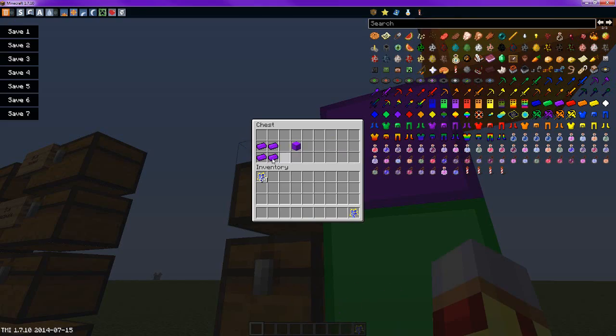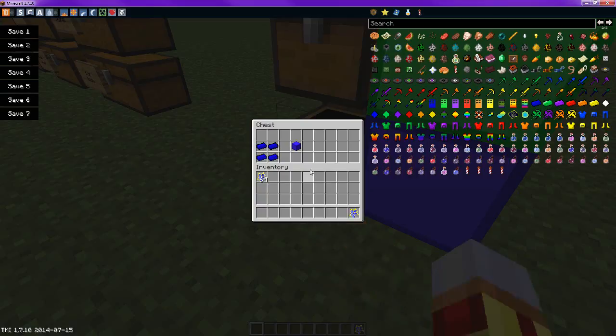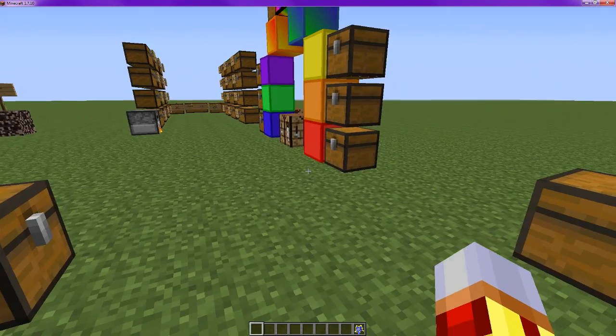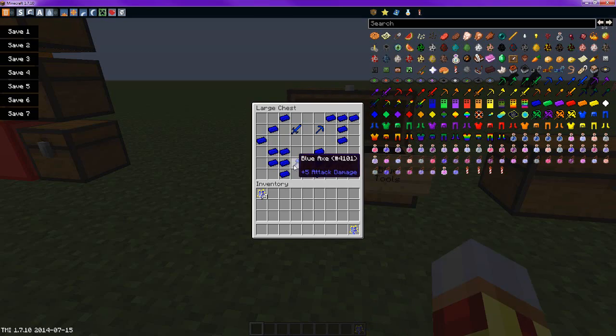The purple block is created the same way as all the others. To create the blue tools: for the blue axe, you do it like you would a normal axe, but instead of sticks, you just put two more ingots. For the sword, you put three ingots diagonal. For the blue pickaxe, you do it like a normal pickaxe but replace the sticks with blue ingots. For the spade, you replace the sticks with more blue ingots and you get a shovel.